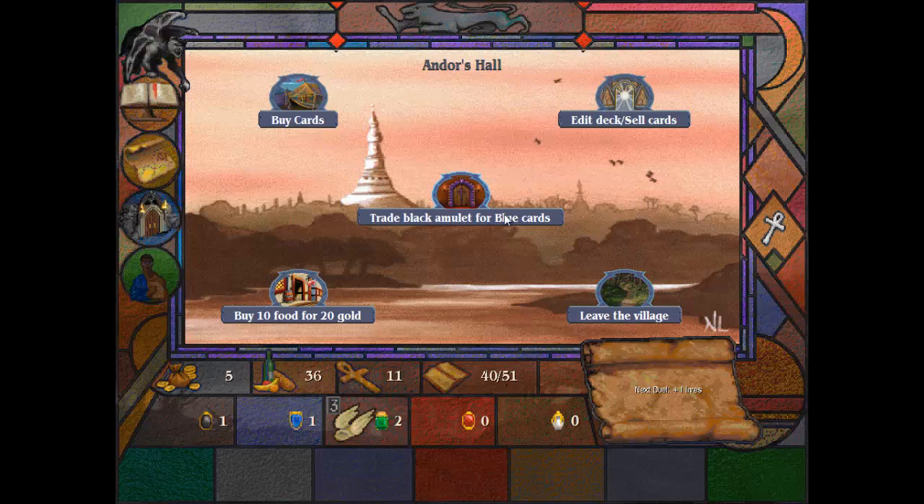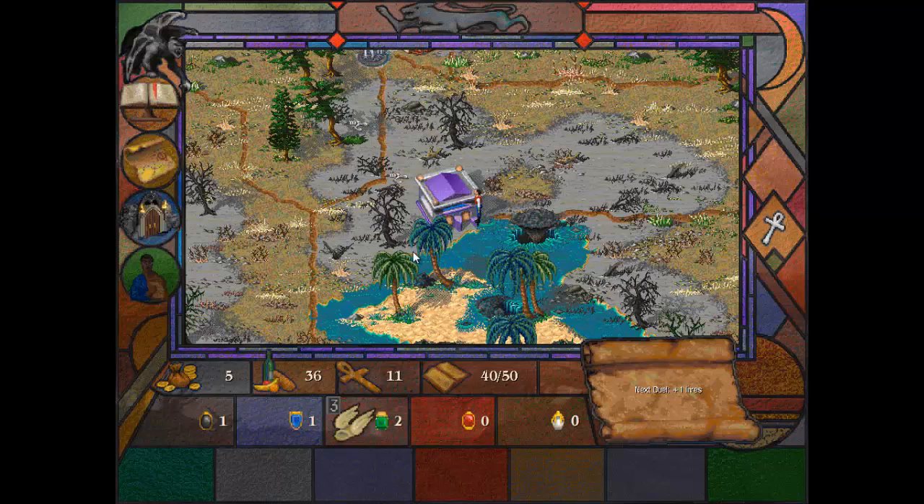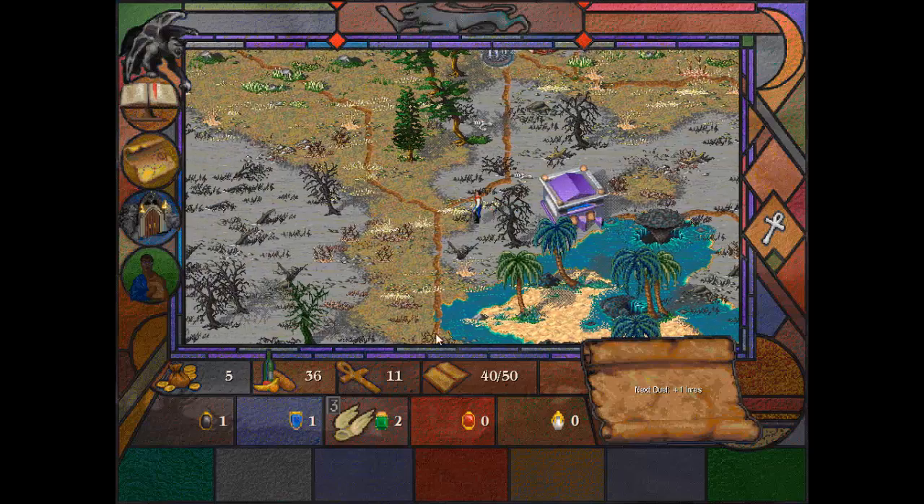We could trade these black amulets for blue cards. We're not going to use blue cards right now, but I don't want to waste this opportunity because we might want some at some point. We also get a clue here for one of the magic items we could buy in Blood Sand Tavern — not too interested at the moment because we don't have any money.